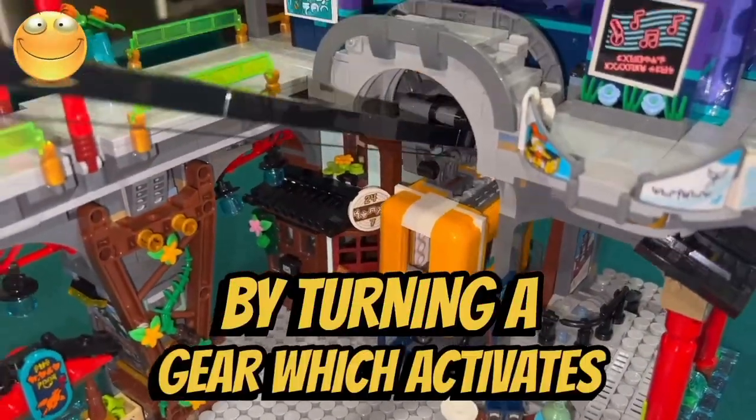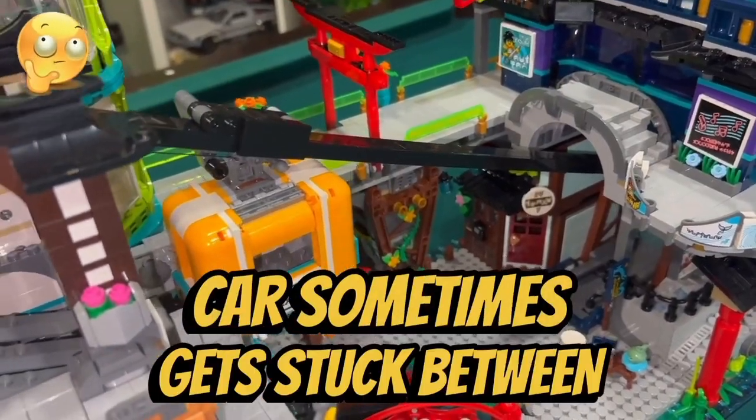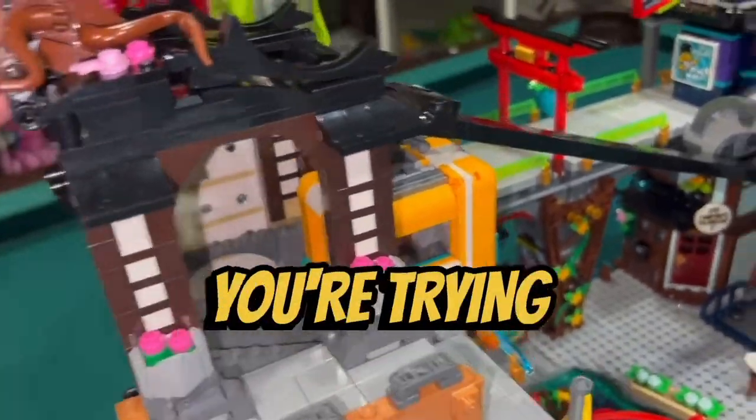I like how we get a working cable car that can be moved up and down by turning a gear, which activates a pulley system. I don't like how the cable car sometimes gets stuck between the doors on the second floor when you're trying to bring it all the way up to the top, and sometimes it even gets stuck on the way down when you're trying to get through the same door.